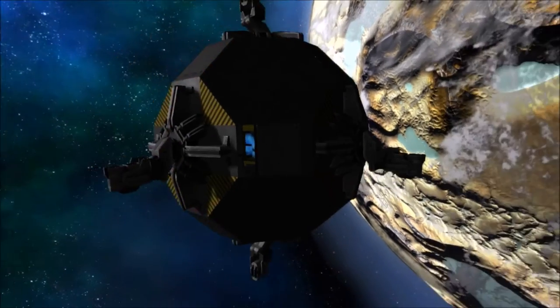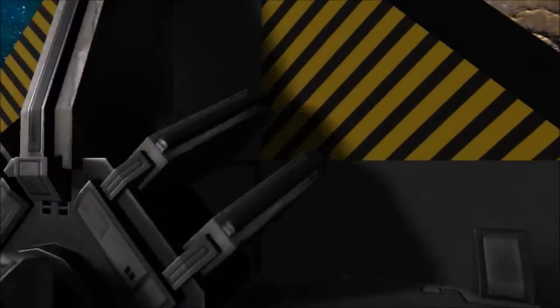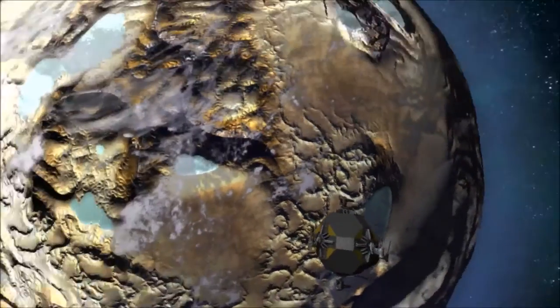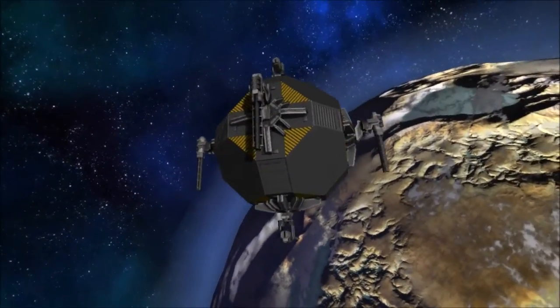These turrets, when active, will automatically defend against any foe that comes into range. Just like any other base or capital vessel, you can set it to attack other factions, alien, predator, or prey — although predator and prey don't work because there are no predators or prey in space.